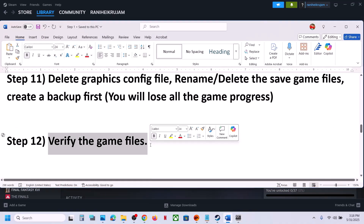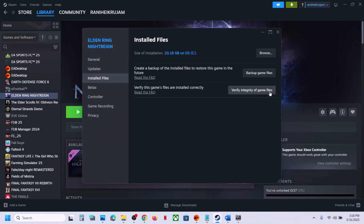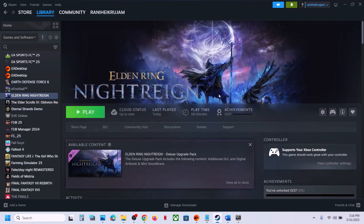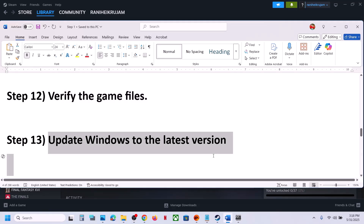Still not working? The next step is to verify the game files — this is important. Go to Steam, right-click on the game, go to Properties, go to the Installed Files tab, and click 'Verify integrity of game files'. Once verification is 100% complete, launch the game and check.